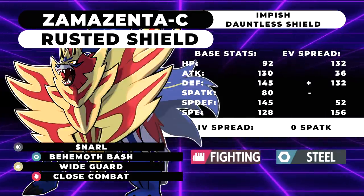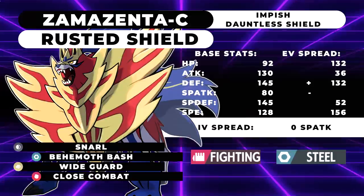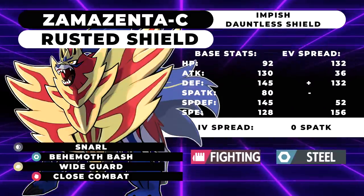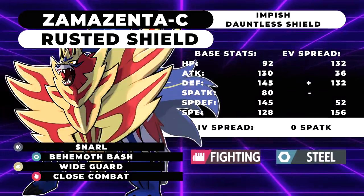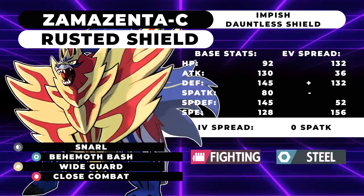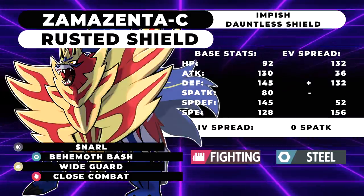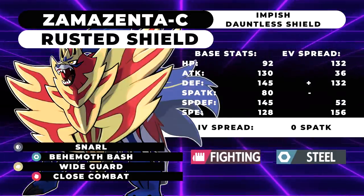Physically defensively, Zacian is actually a better Fighting-type than Zamazenta, mainly because Zacian's Close Combat does much more damage on average due to its plus-one on switch-in and naturally higher 170 attack stat. Even if you max out Zamazenta's attack, you're not really two-shotting Zacian with anything other than an Adamant Close Combat. And Zacian threatens you hard with Sacred Sword, which bypasses your defense boost and still lets Zacian use its attack boost.